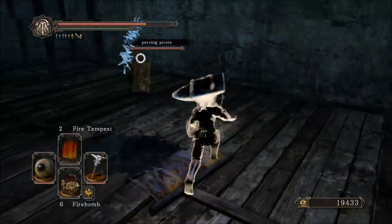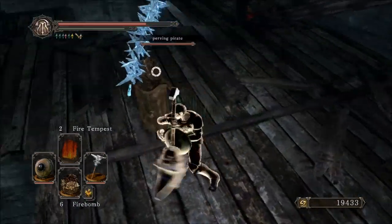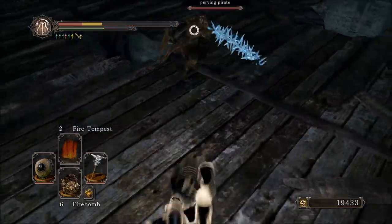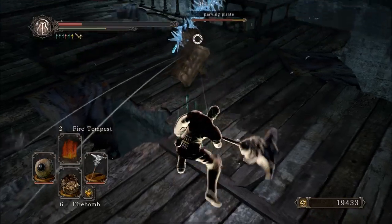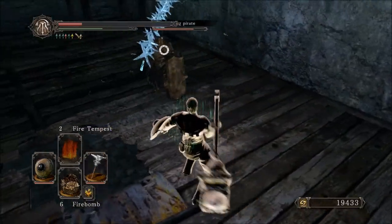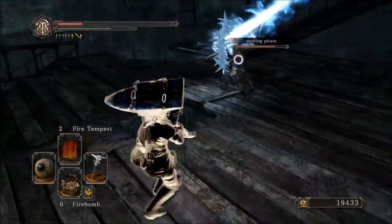Overall, fun weapon to use. Not necessarily the most viable thing, considering poise doesn't exactly work and you can get stunned by anyone using a faster weapon. Right there, I believe he's using the Murakumo — a little hard to tell with Crystal Magic Weapon on it, but I believe that's the Murakumo's moveset.